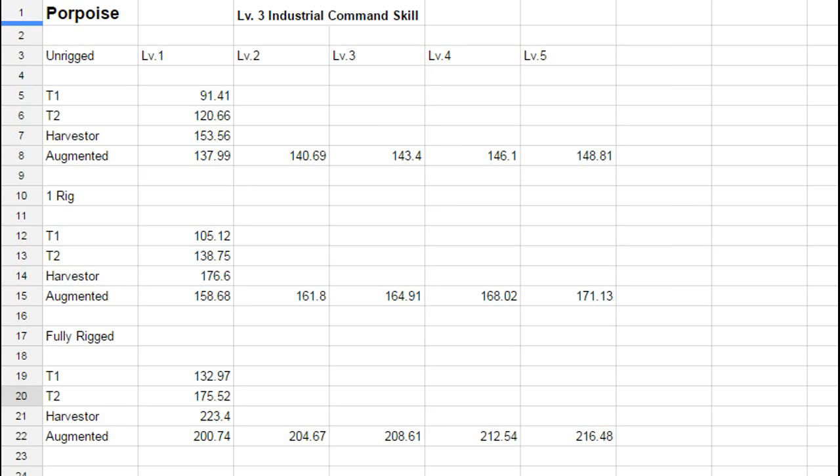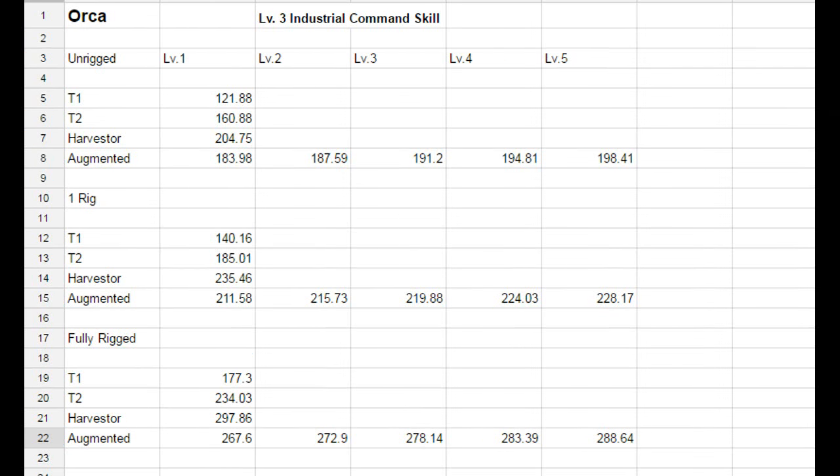Moving on to the Orca — unrigged version: Tech 1 yields 121.88, Tech 2 yields 160.88, Harvester yields 204.75, and the Augmented drone yields 183.94 m³. They continue leveling up until level 5, where the Augmented drone produces 198.41 m³.